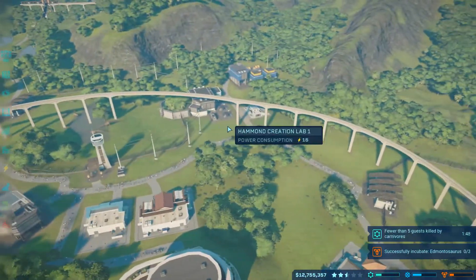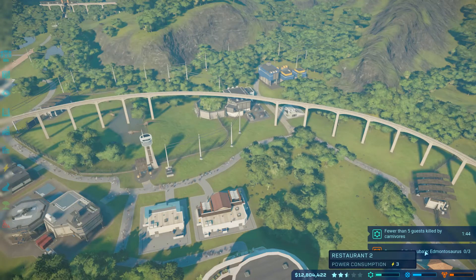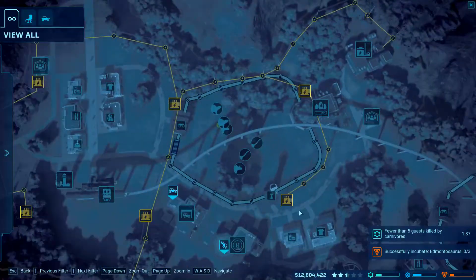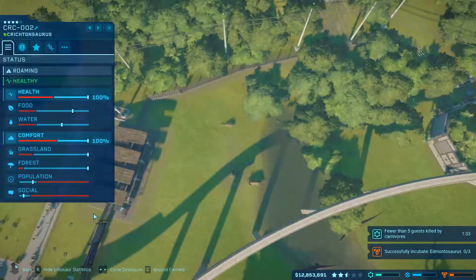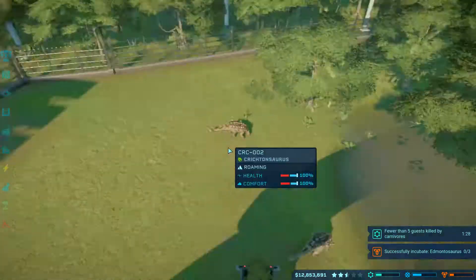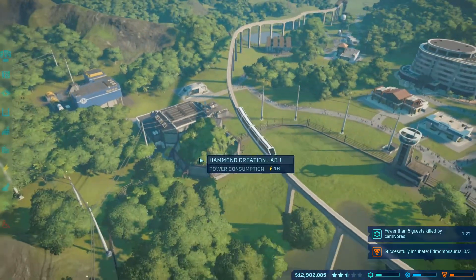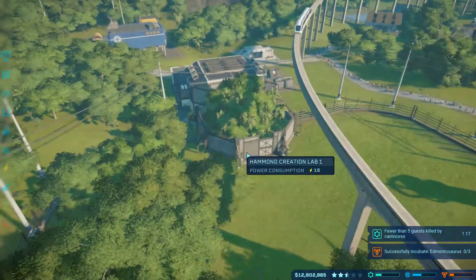This is the next day, but in the last episode, we got the quest from the securities division saying: Release three Edmontosaurus. So we're going to do that. As you can see in the map, I did sell my Ankylosauruses, and I might have to move the Crichtonosauruses over to the next pen with their Sinoceratops over here, because once these guys get released, it's going to pretty much put their population limit over the edge.